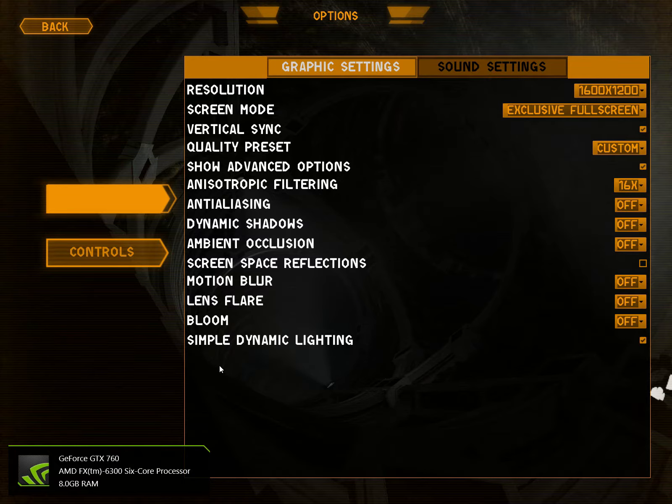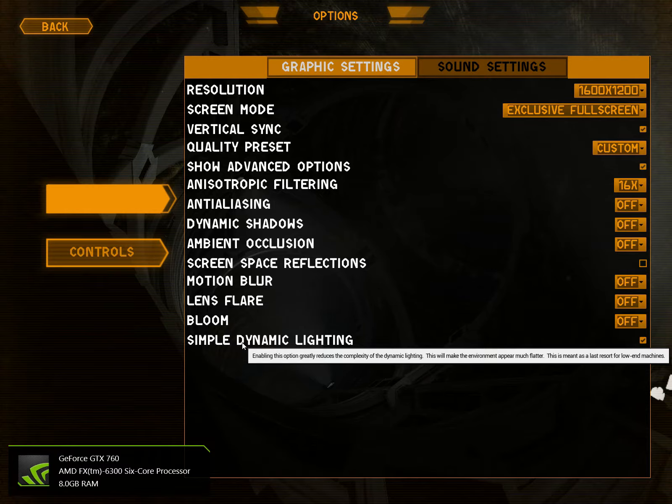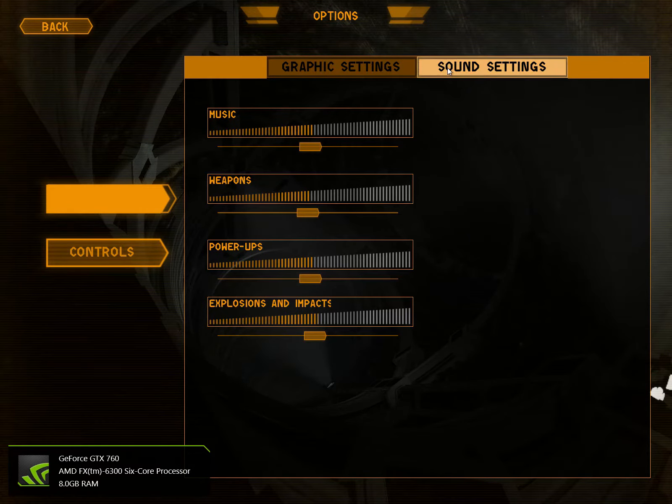I've gotten about 90 to 110 FPS with those settings. Turning simple dynamic lighting off and having it just be full, I've dropped all the way down to 20 FPS — so that's not good. I set everything to low or off and left vSync on.